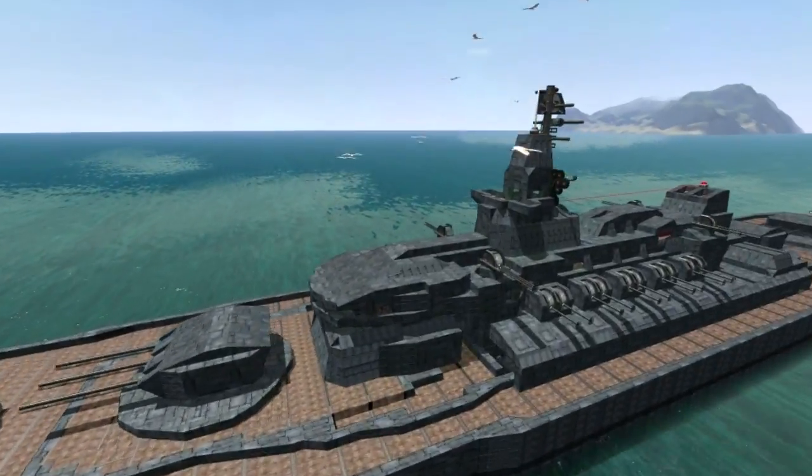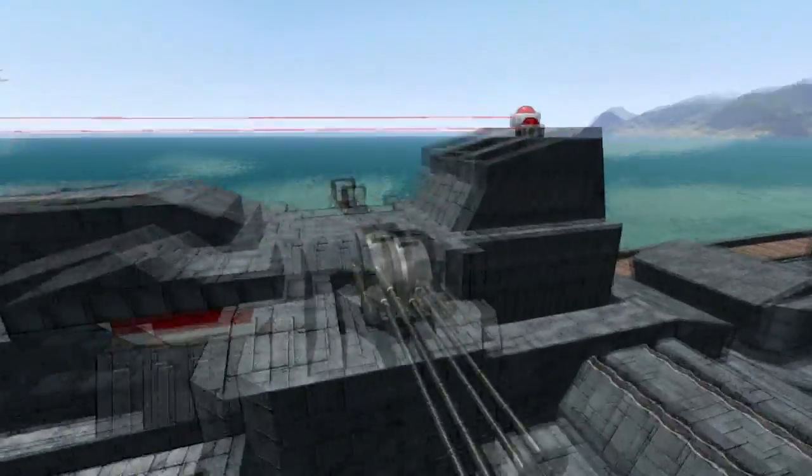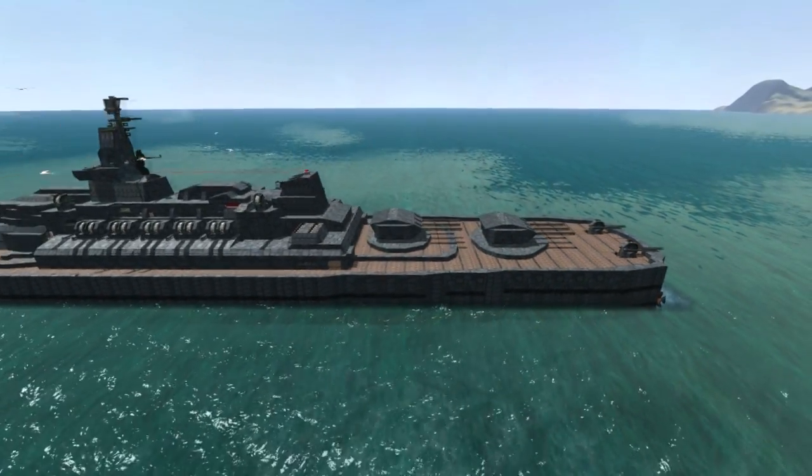We have two at the front, two on the superstructure, another two on the superstructure, and another two at the back. So basically we can shoot down missiles from all areas of the ship.